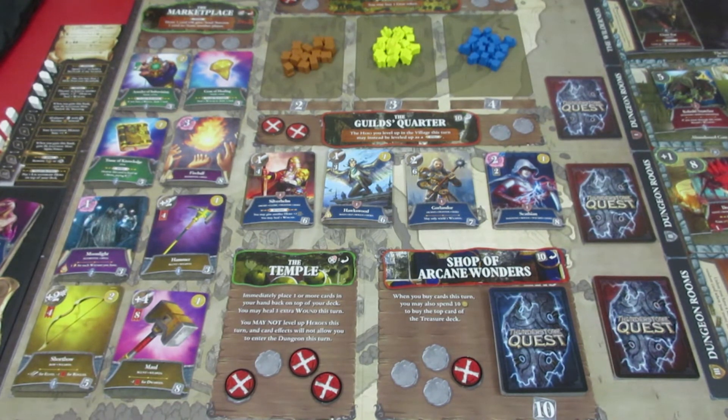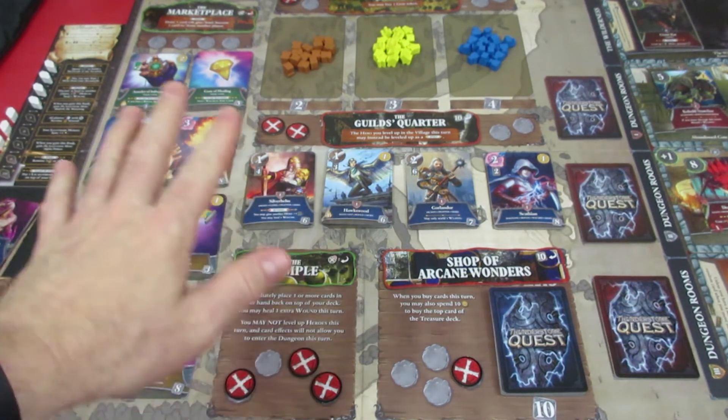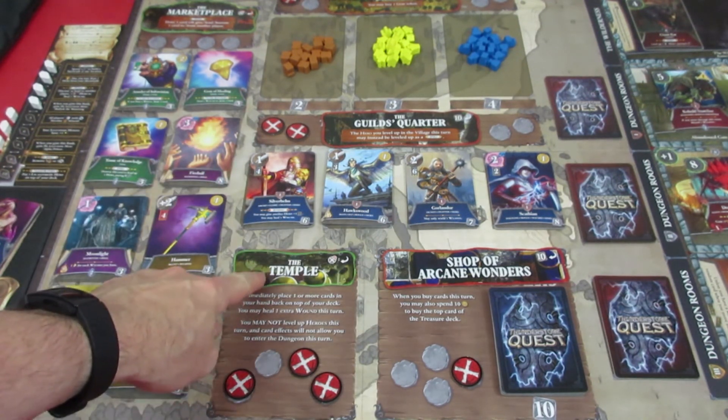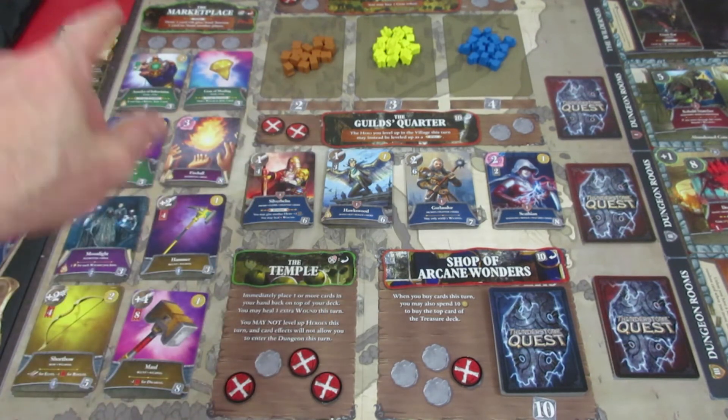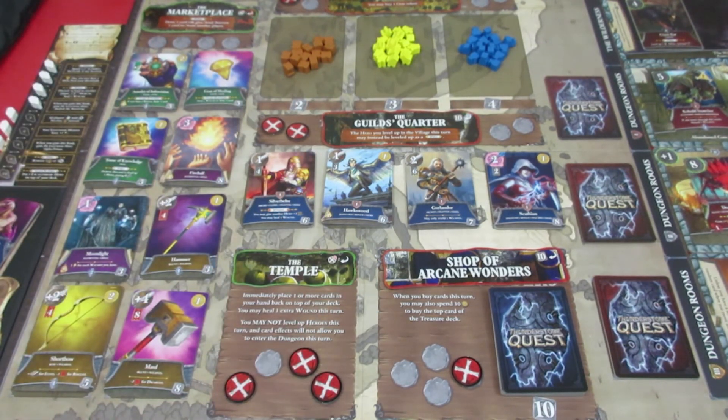Join me next time for the continuation of Thunderstone Quest - Mirror in the Dark Part 2, One Door Opens. We're going to be hopefully taking Smorg out before the town gets overrun. We do have a barricade now at the Temple, and we almost lost the Temple location. We've barricaded the Marketplace as well. Thanks so much and we'll see you in the next episode.